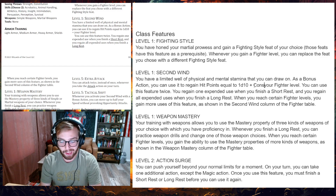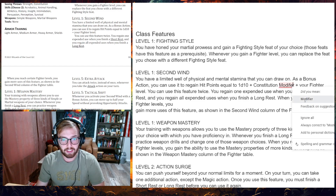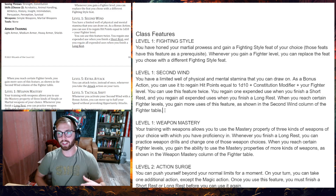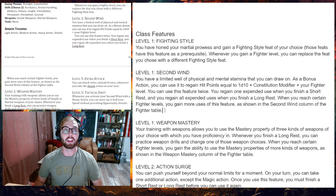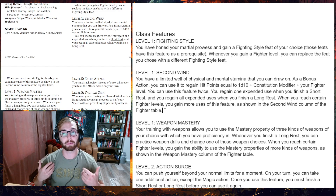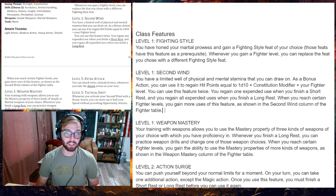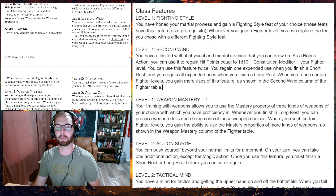I actually meant to do this before the video, but I'm going to adjust this now because I think it's important. I like the idea that your Constitution plays a role in regaining hit points for a feature like Second Wind. I forgot to add the Constitution modifier, so I'm adding it in — I like that this benefits from your overall stamina and hardiness as a character. So now it's 1d10 plus your Constitution modifier plus your fighter level. It's a little more of a bump — not super crazy, just 1 to 5 depending on your stats — but it helps when you roll a 1 or 2 on the d10.